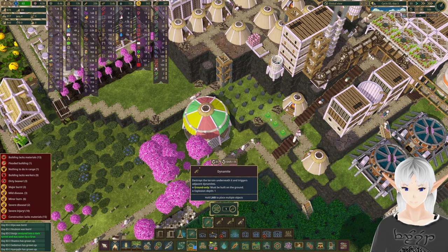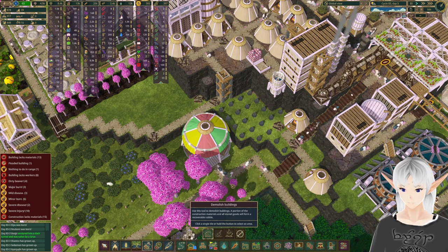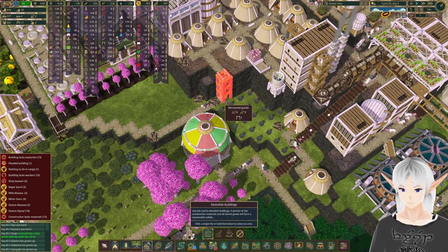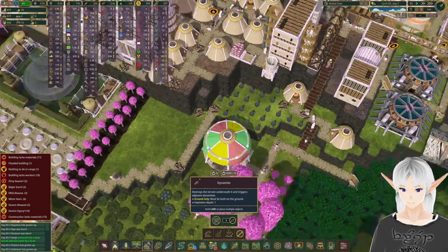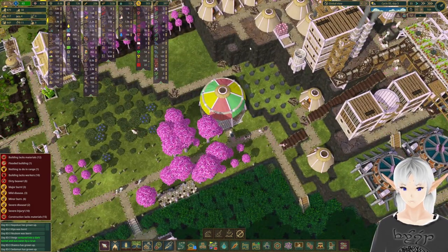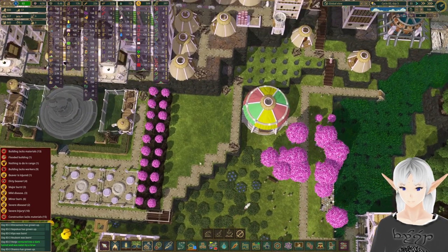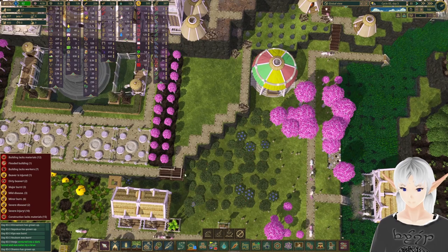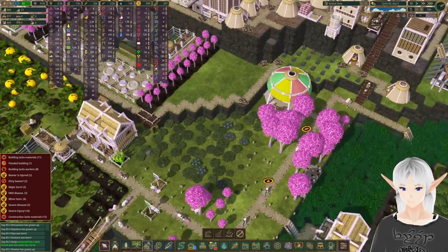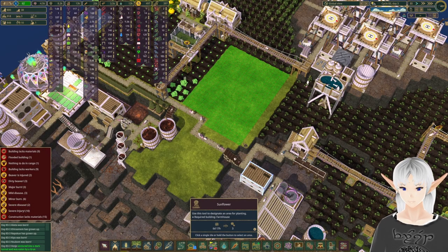Let's toss some dynamite over here — get rid of this, do we want it to come all the way that way? It definitely won't hurt, we can do that. We also need to get rid of this ladder — get off there, beaver. We'll put in two right there, replace this out with another one of these, and get another ladder up there. There are beavers that walk this path all the time, but we could plant some blueberries in there as well and not waste that space.